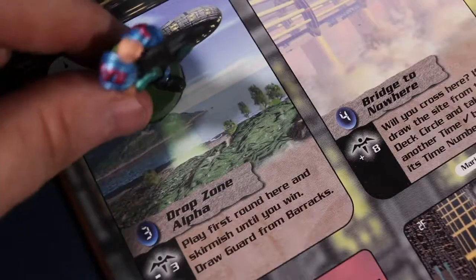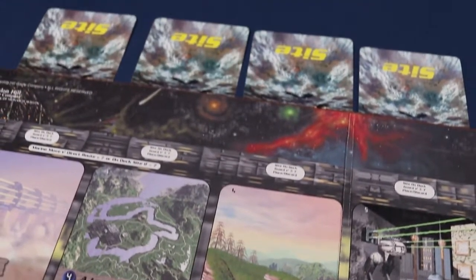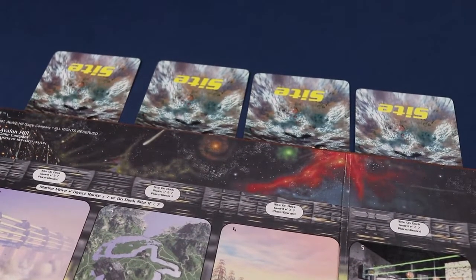Once the board is set up, the Scout model is placed in Drop Zone Alpha. The model represents the current location of the Marines. Random site cards are placed in most columns, representing random terrain that may take the place of what is on the board.